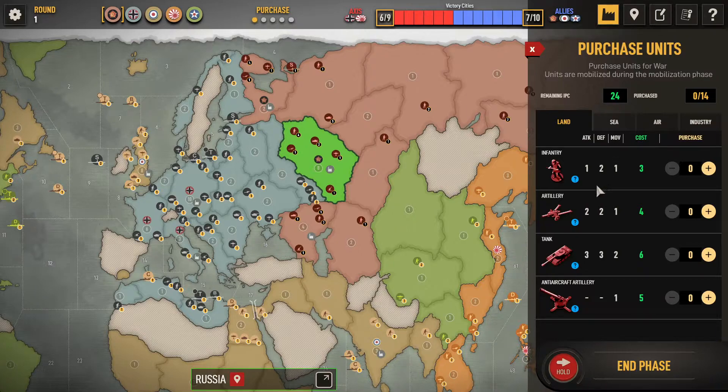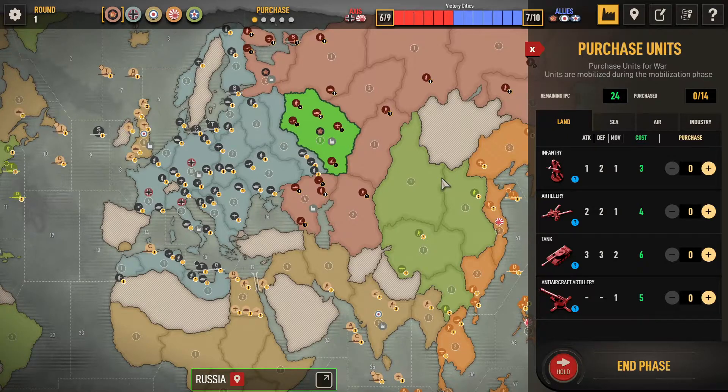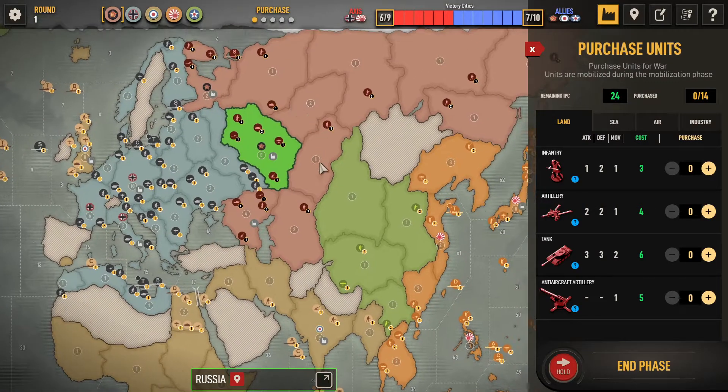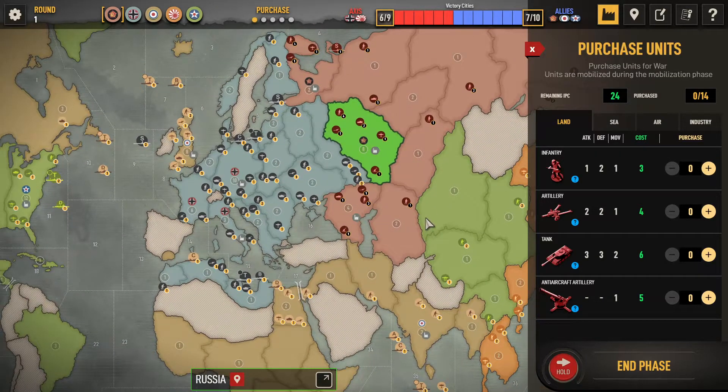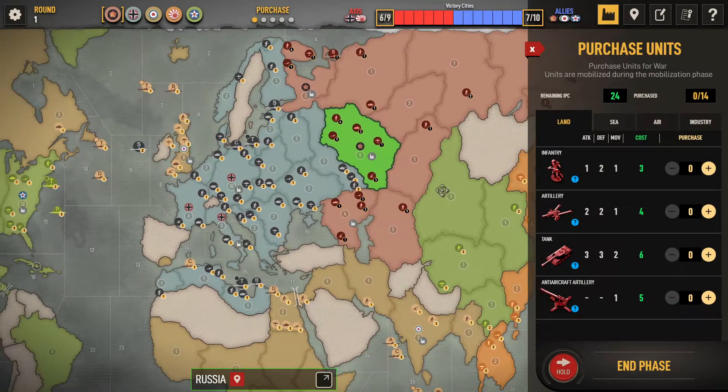There are five parts to your turn. At the beginning of each turn you purchase units that you want to use, but remember — and this is what tripped me up for the longest time — you don't get those units until the end of your turn. They are in production during your turn.